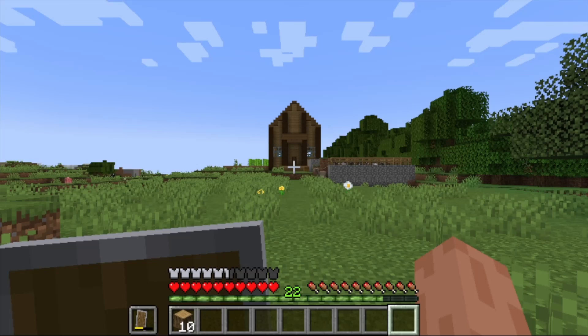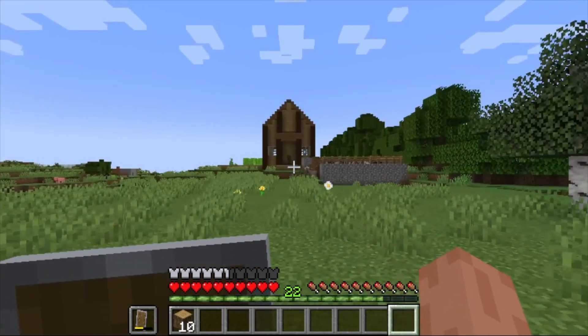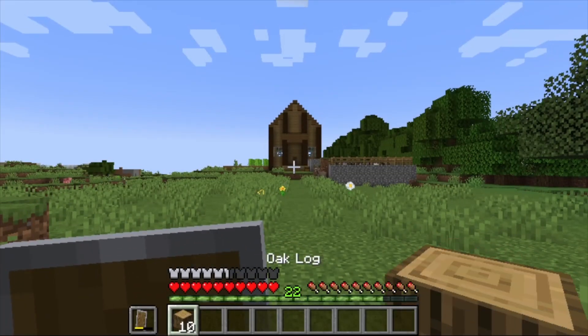I've been asked a lot to do an inventory and crafting video for the different menus and crafting in the game, so let's just get right into it. When you're in the overworld, you have a hotbar which uses the one through nine keys on the keyboard. If you press those — I just pushed one — I have oak logs, meaning you take those items into your hand.